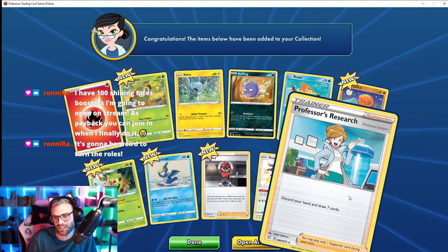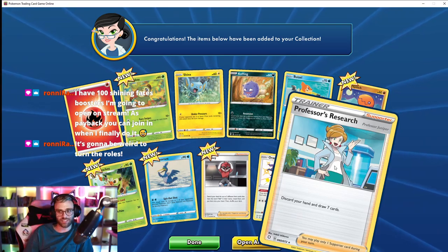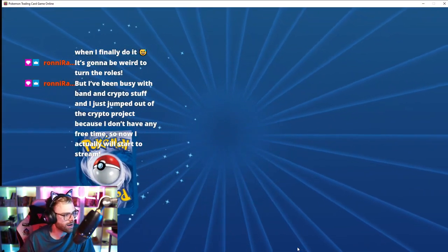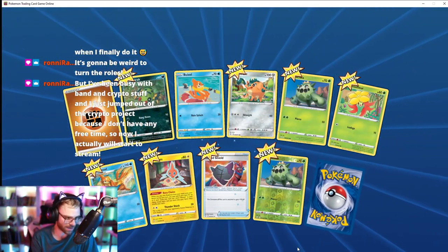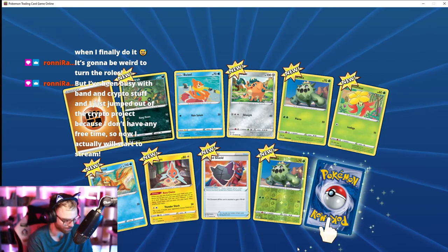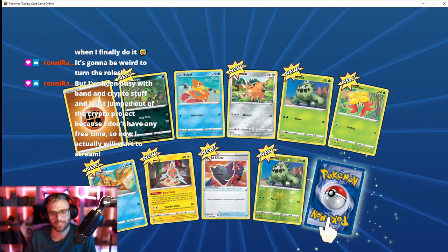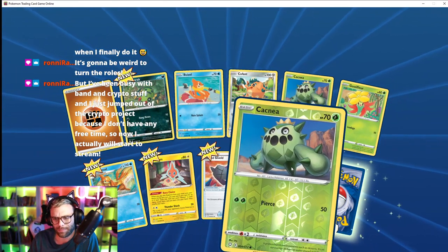Oh, Professor's Research — discard your hand and draw some cards. I actually love cards like this. Ronnie mentions he's been busy with crypto stuff but just jumped out of the project so he can start streaming now. That's gonna be fun.